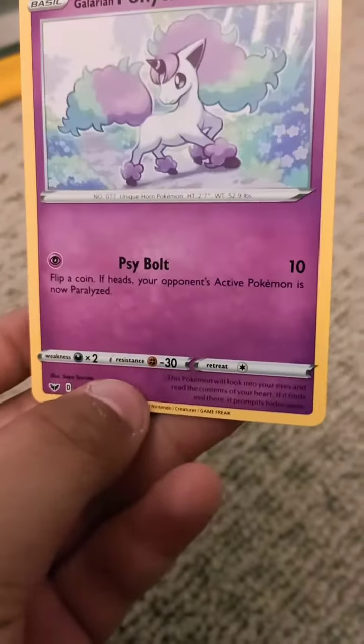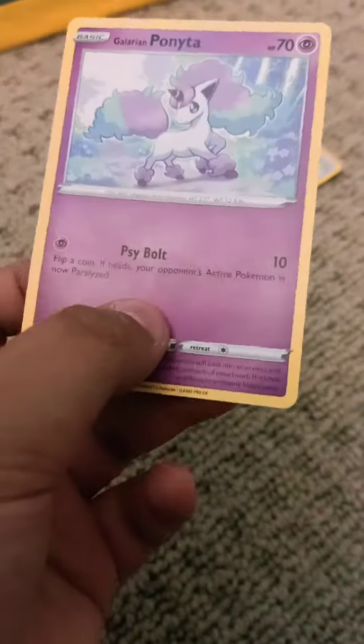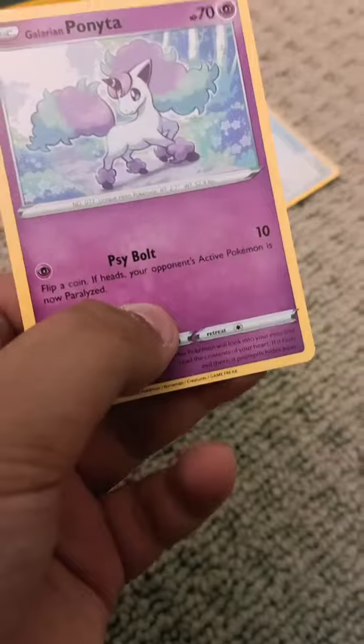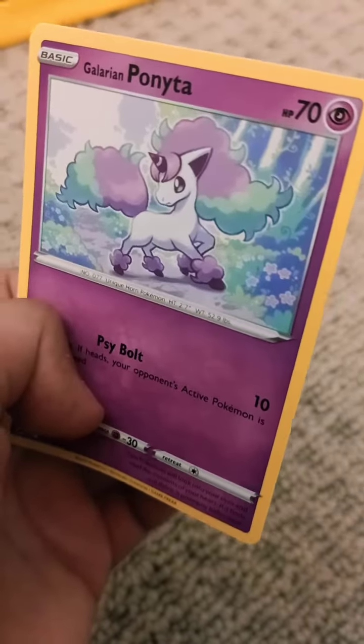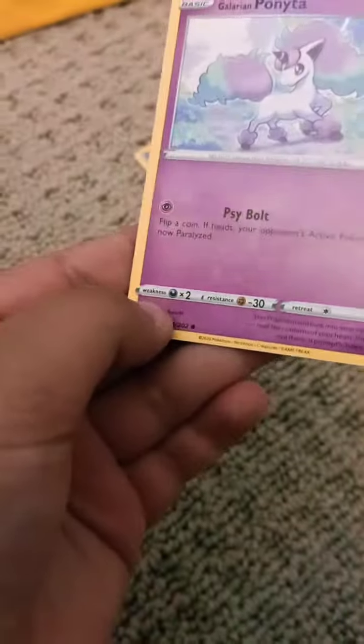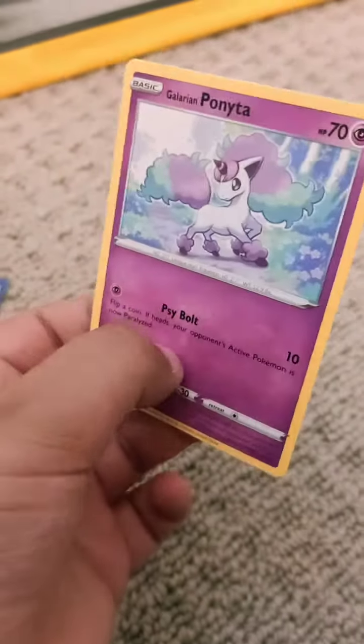Galarian Ponyta. Cybolt for 10 damage, and flip a coin — if heads, your opponent's active Pokemon is now paralyzed. I thought Galarian Ponyta was a Fairy type, not a Psychic type. 70 HP Galarian. Boom.